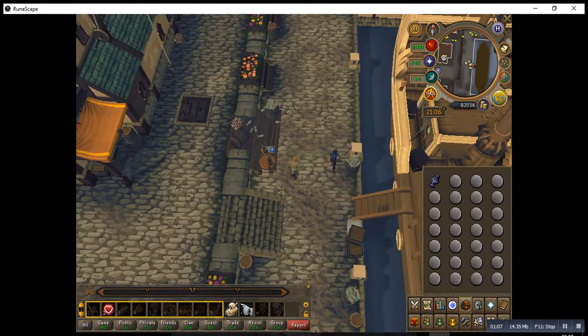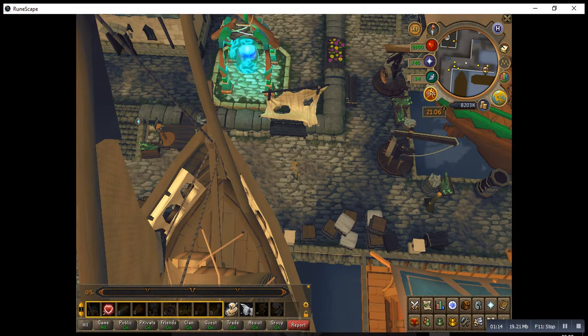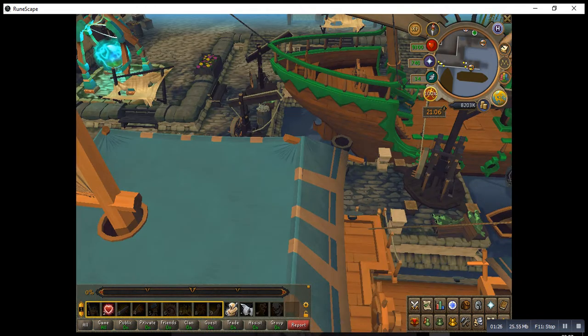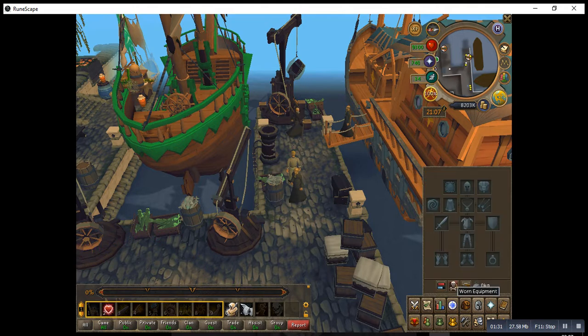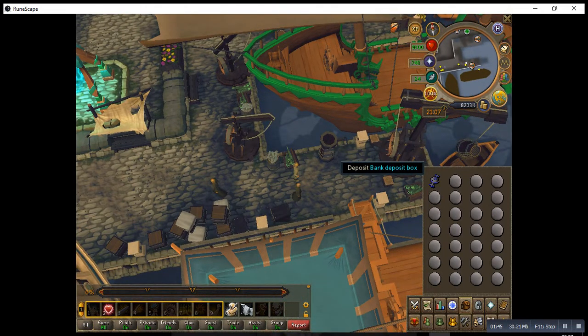Head a little bit to the northeast side, over here where the monks are. Before you go to the island of Entrana where you can craft your law runes, don't forget to go without any armour or weapons. Everything needs to be in the bank, otherwise you can't go into Entrana. There is also a bank deposit box over here if you need it — makes it a little bit easier.